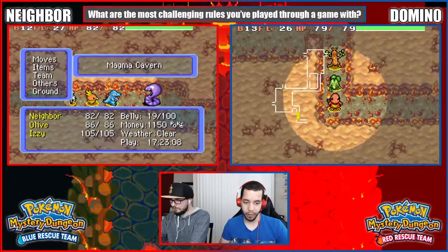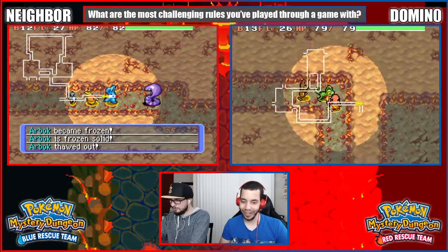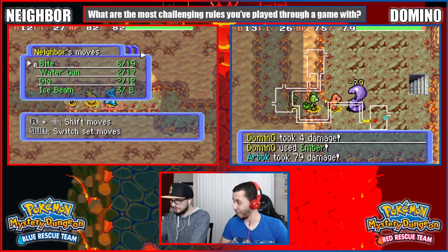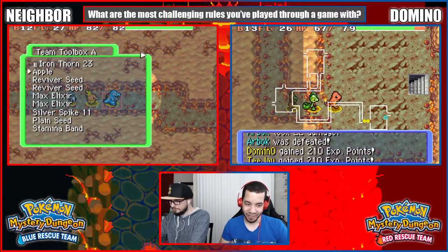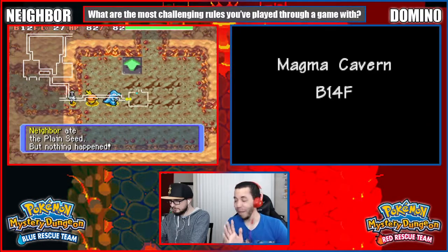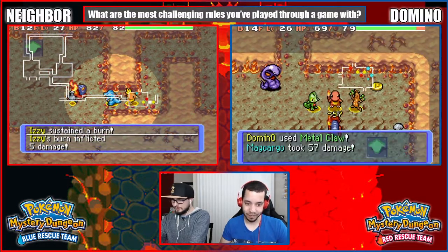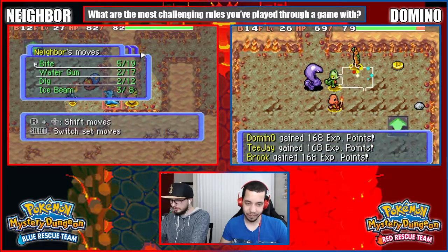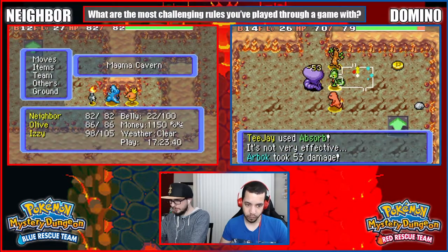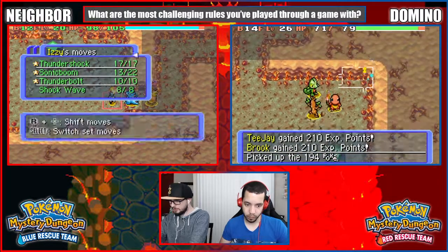All of my Reviver Seeds have been used. That's not good — in fact one might say that's really bad. That means I can't die at all if we have a boss battle, which I'm going to assume we probably have. I'm going to give Magnemite its moves back because we are no longer surrounded by Nidoking.